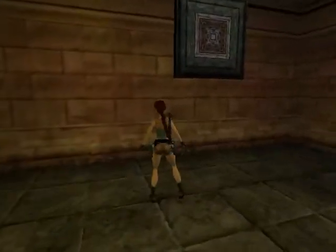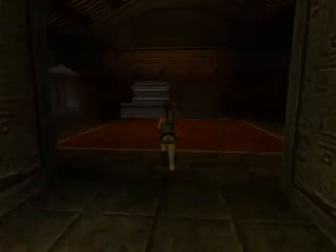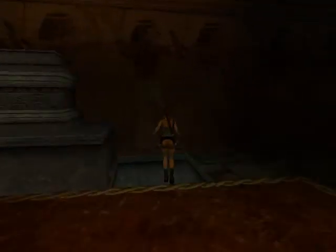We came through here - this is the losing path and the winning path, exits and entrances. We've just come into this room. Next section, so we need to go down here.